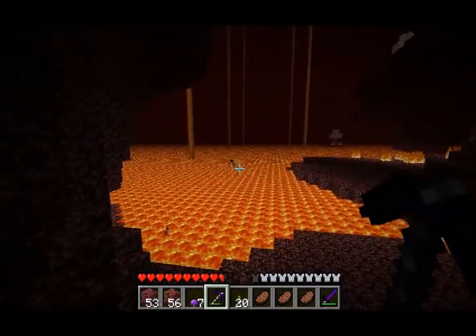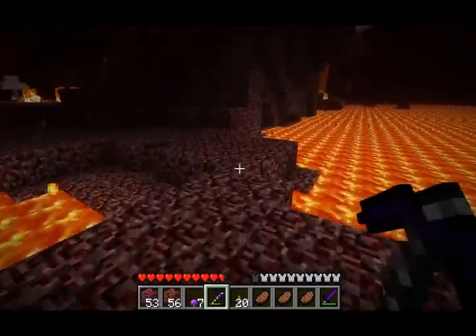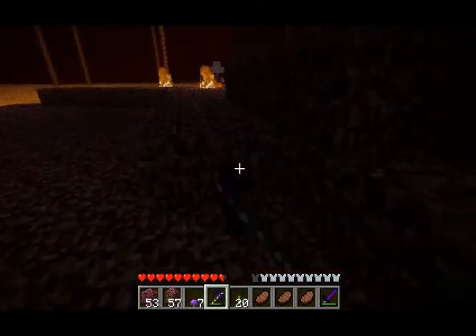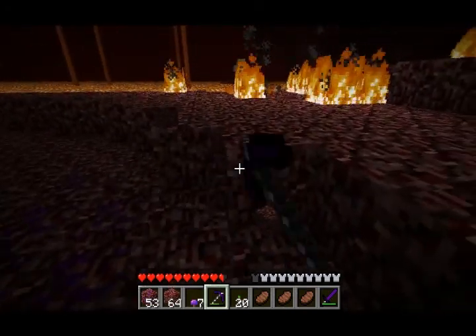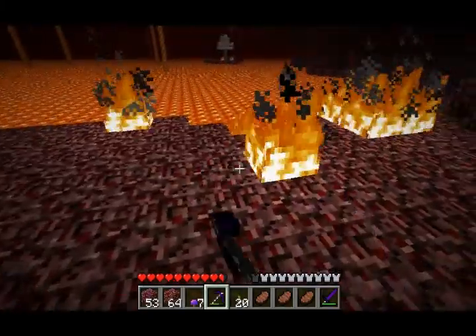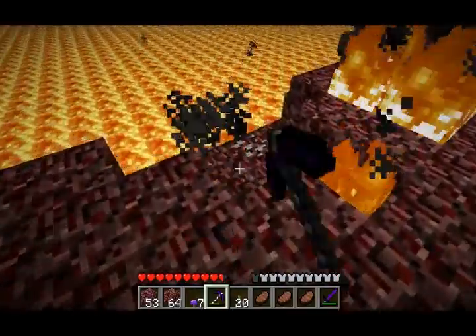I wonder what that thing over there is. I did say I read up on it, but I still don't know what half these things are. Okay, this is going to be where my house is — this is my final decision. It's nice and near the lava. I don't even know why that's a good thing, but I guess it is.